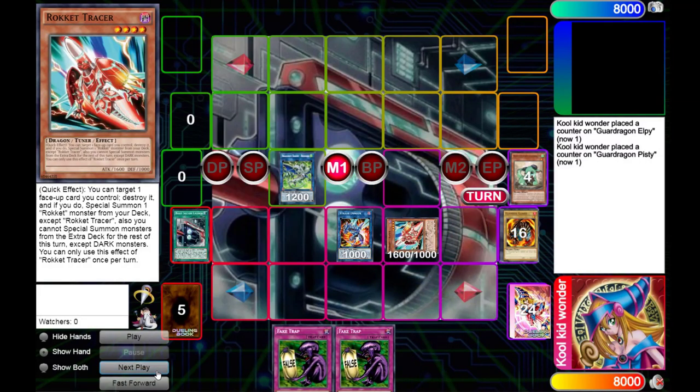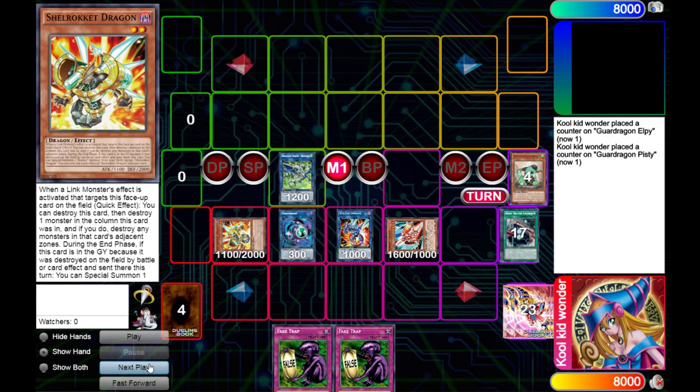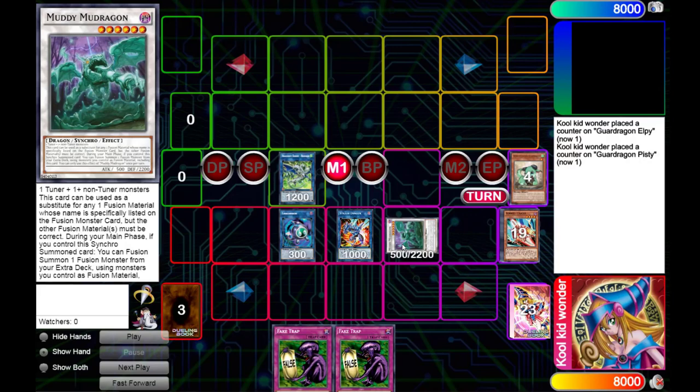Activating Boot Sector Launch, summoning Tracer from our deck, linking Flanvilgarde into Link Karebo — that's also quite important. Tracer effect will summon Shell Rocket Dragon from our deck, and then we can summon our Muddy Mud Dragon to the main monster zone now, thanks to Master Roll 5 — isn't that so neat?